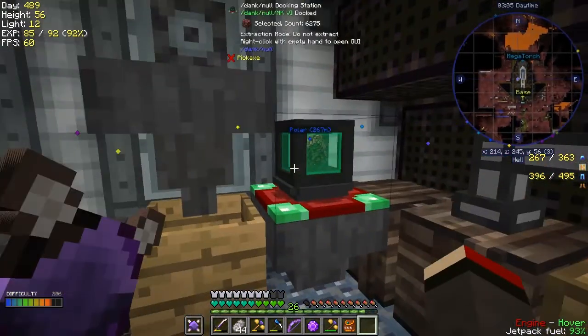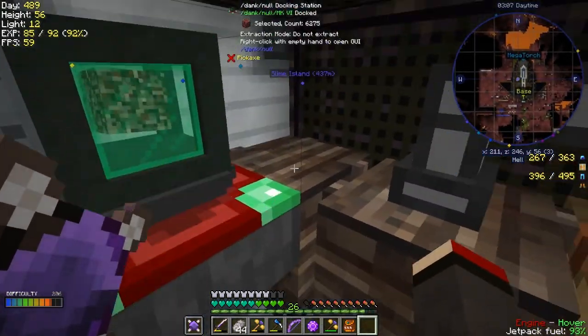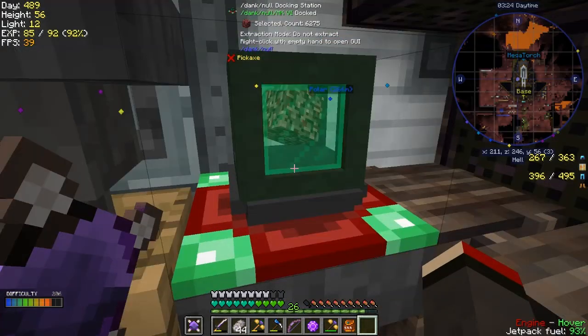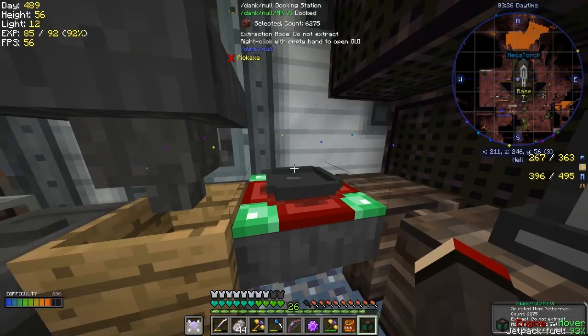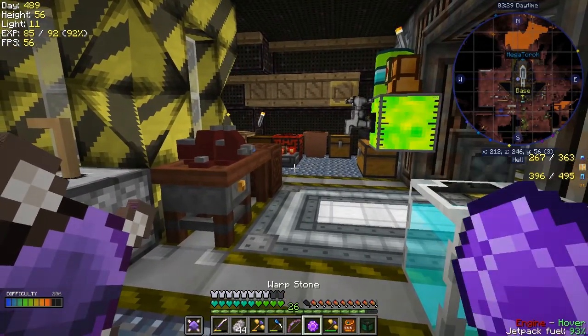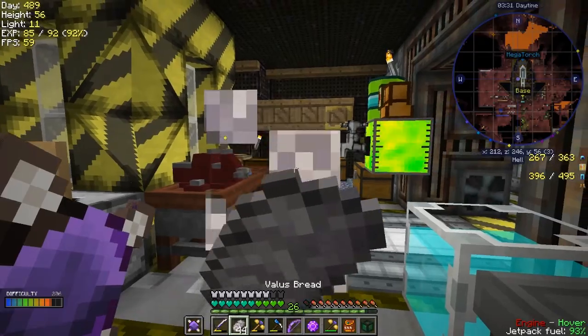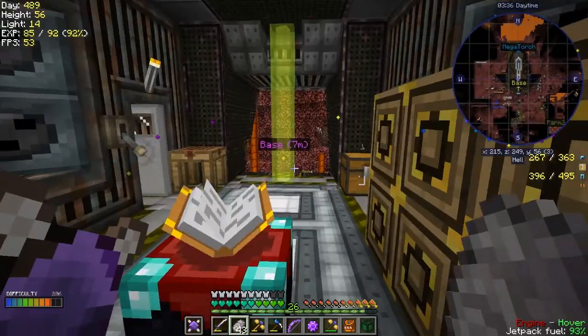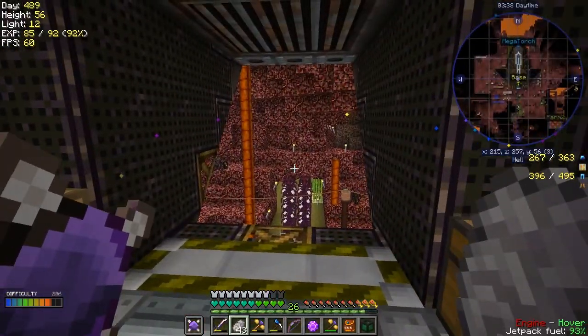So have we got everything we need? Not yet — we need to pick up this, but it's probably still emptying out. Yeah, it's actually nearly finished, last bit now. Could even speed it up. You can't sort the dank null by the way — it just does it by itself. The only way you can sort it is by moving items out of it. I think I've got enough food. So let's get on to the next part.